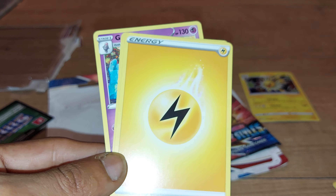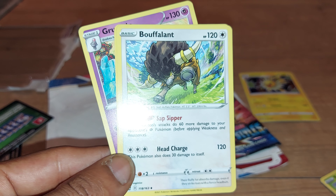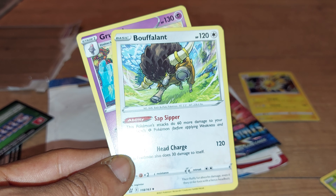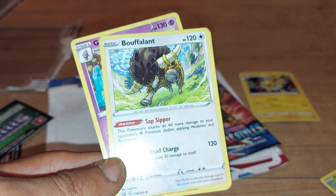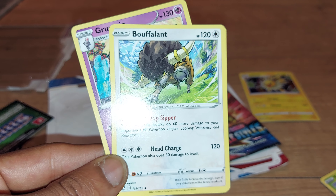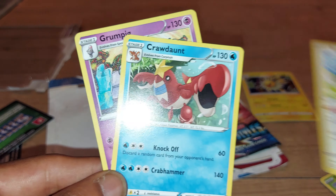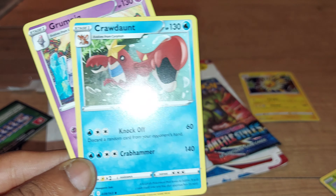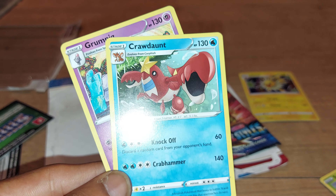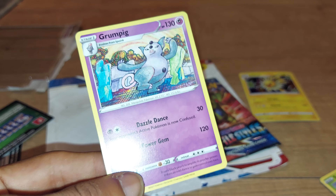Then Bouffalant with 120 health points, Normal type Pokemon, with the ability Sap Sipper — this Pokemon's attacks do 60 more damage to your opponent's Pokemon before applying weakness and resistance — and a move of Head Charge. It is 118 out of 163, Bash Buffalo Pokemon, dex entry 626. Crawdaunt — 130 health points, Water type Pokemon, Rogue Pokemon, dex entry 342, with moves Knock Off and Crab Hammer, 39 out of 163.